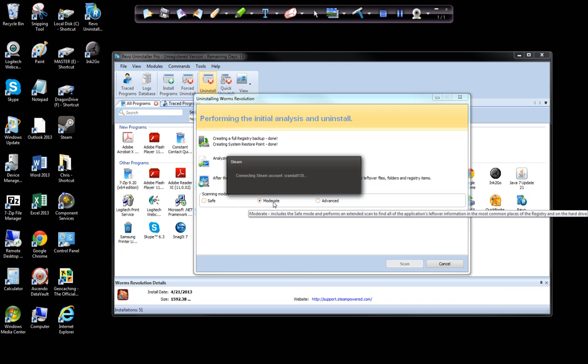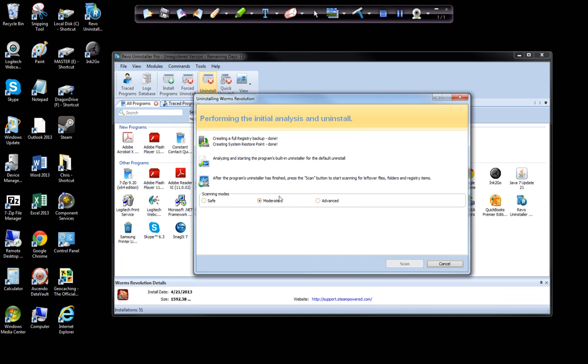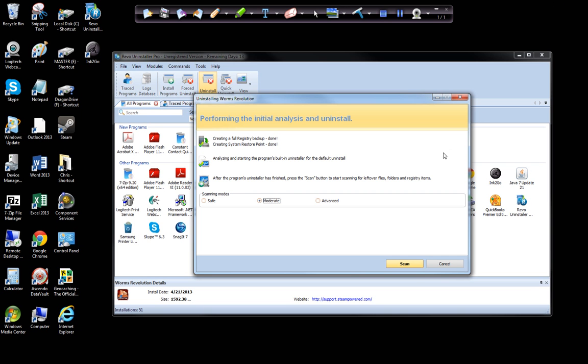I go with the moderate, not the advanced. It looks like Steam is trying to keep it from uninstalling — oh no, actually it had to open Steam in order to do it. So now it deletes it from Steam, then goes in for a moderate check on the registry keys and any other chunk that it's got in there.